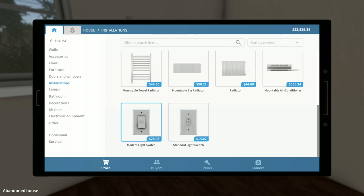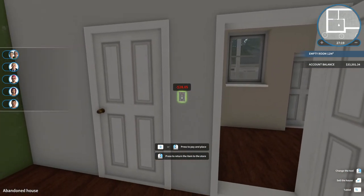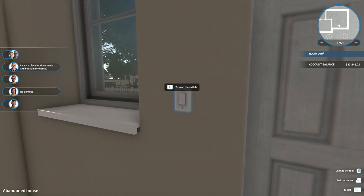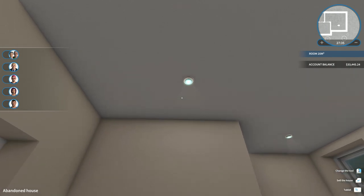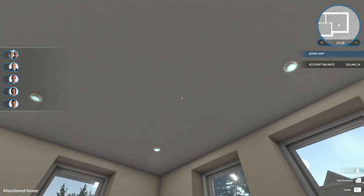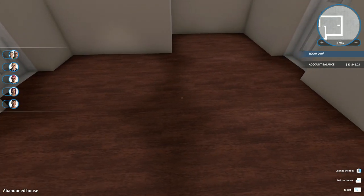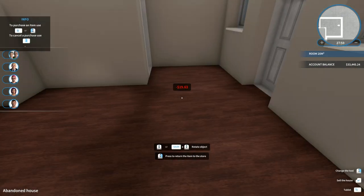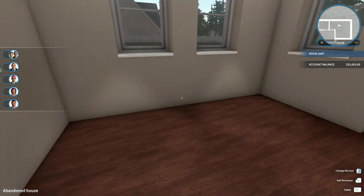Go to installations, modern light switch - we'll add one in every room. Let's see what we're working with - I think we definitely need more coverage. Let's pull these over just a bit so there's no dark area in the corner. We might need to add one in the center too. Halogen lamp - buy now - put one right there. Yeah, that looks a lot better; now we have full coverage of the room.